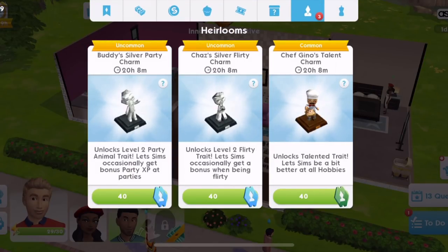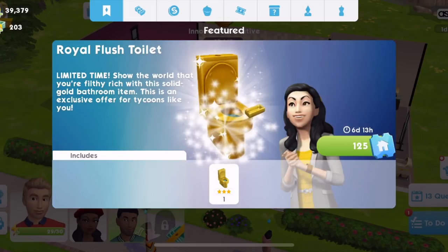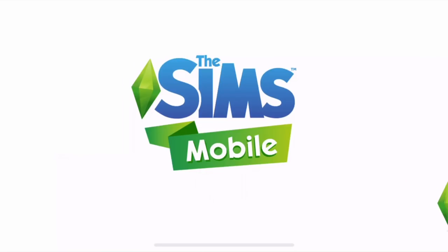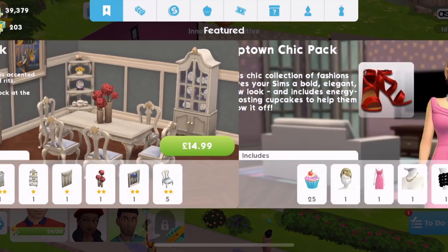Oh, it's gone — okay, no, it's here. Limited time. 'Show the world that you're filthy rich with this solid gold bathroom item.' It's not nice to look at particularly, but we should buy it. We bought it! Now there's a toilet — 425. I had loads of those, so I'm going to buy them. I'm going to have to get that sink too. Let's buy the sink. There we go. Everything else is real money.